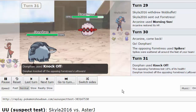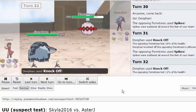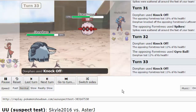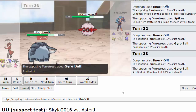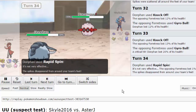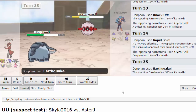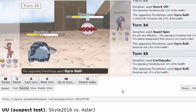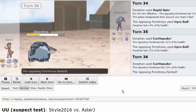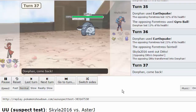He goes into Forretress and sets up a layer of Spikes. I use Knock Off predicting him to predict me going for Rapid Spin - he actually just stays in. Then he stays in again. Maybe he thinks I'm banded. He gets a crit on Gyro Ball - a little unfortunate but not too big a deal. I go for Rapid Spin to clear the Spikes and he Gyro Balls again. I expected another Spikes but he Gyro Balls, so my Earthquake two-hit KOs Forretress. Now he doesn't have a Rapid Spinner, so Shedinja is dead once I get up Stealth Rocks.